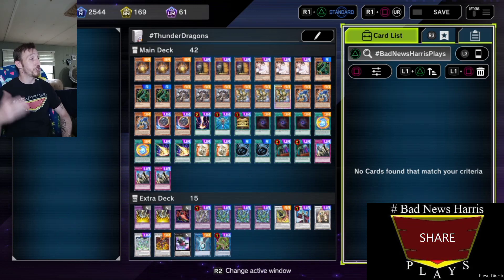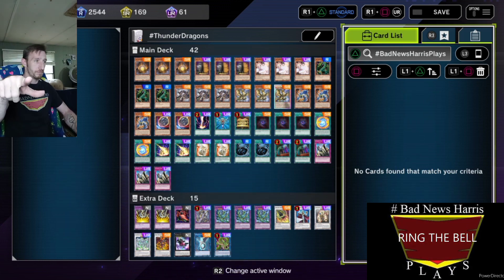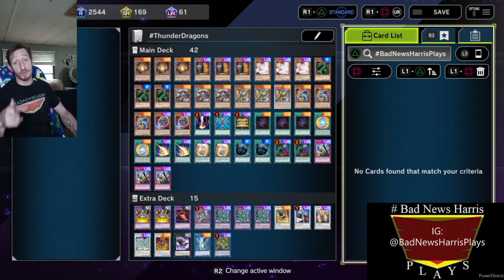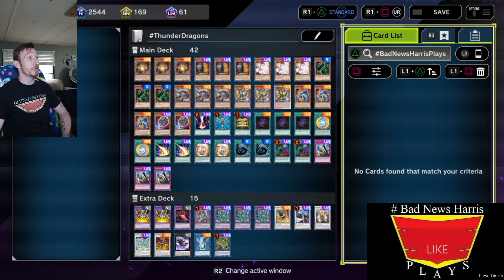Now that we're here, as you can see, my main deck is 42 cards, mostly because I added in the Called by the Grave — pretty sure that's what it's called. Not the point. Point is I put those in there when I got a couple of them, so it increased my deck count to 42 instead of 40. So let's get started.